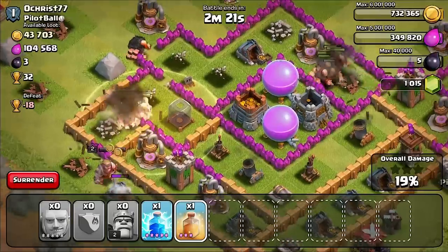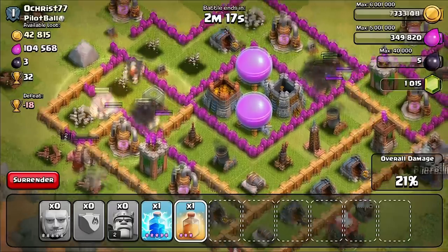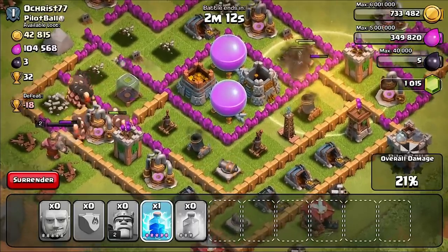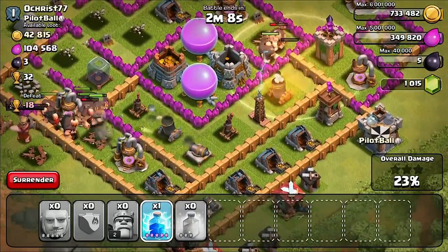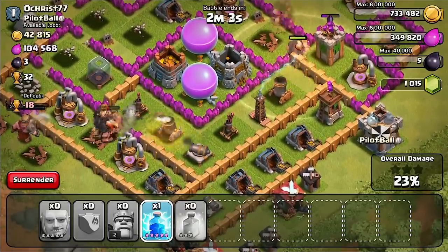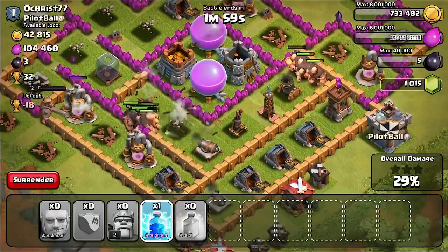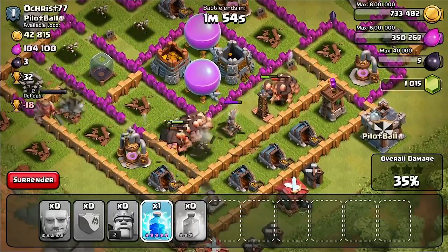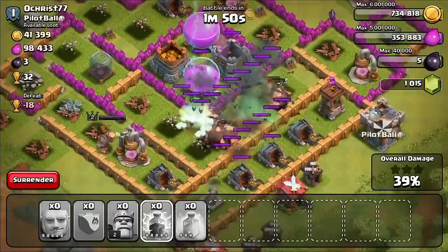I might have to drop a spell over here to protect these giants — oh voila! Okay, we're looking pretty good. Well actually no, because we're not in the middle yet. That one giant took the hit for the team, so there should hopefully be no more spring traps. Spring traps are like the worst enemy for giants.